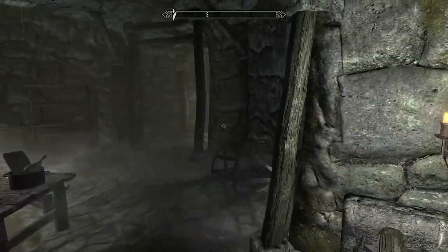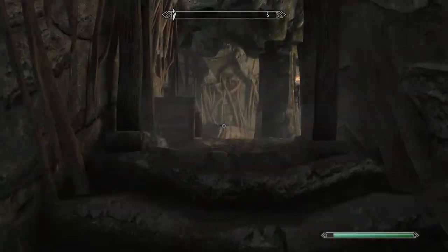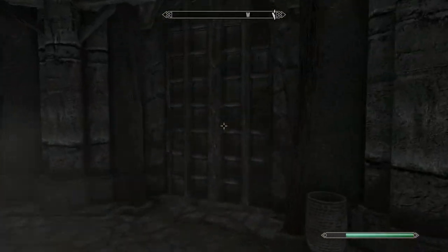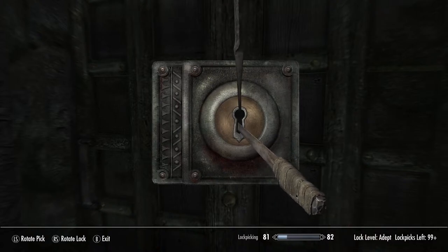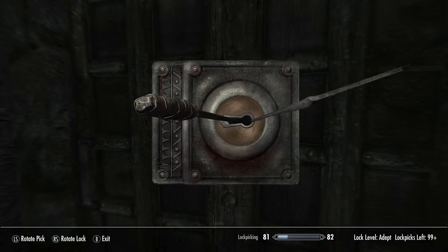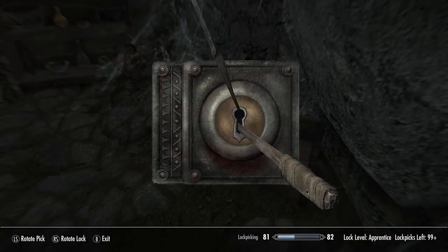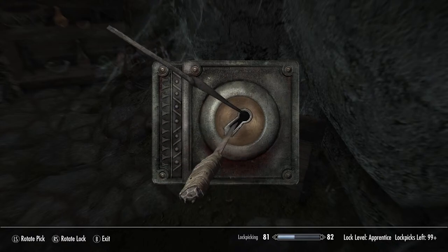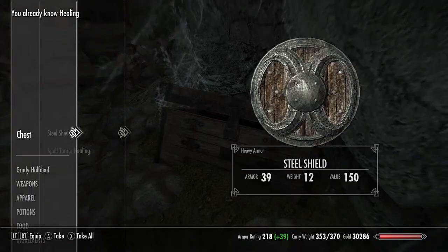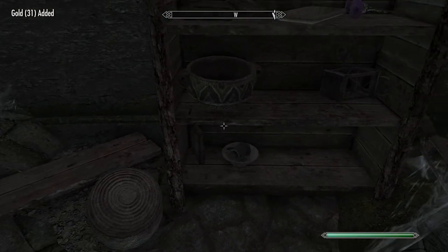There are a lot of books. Let me just confirm this real quick — oh, there's a door back here that I didn't open. Nice! Leader of the Thieves Guild but can't lockpick a level lock. There's a lot of stuff in this area.